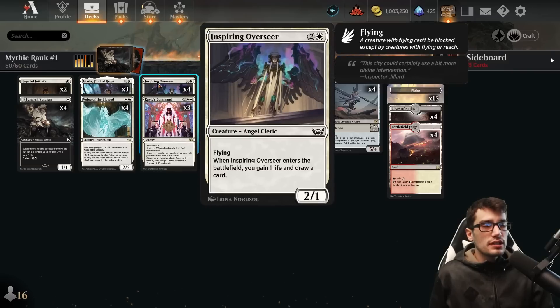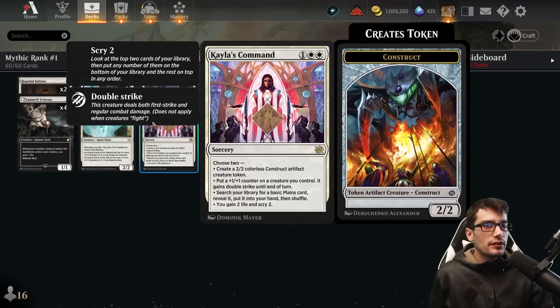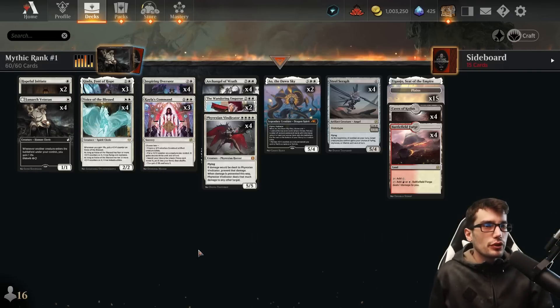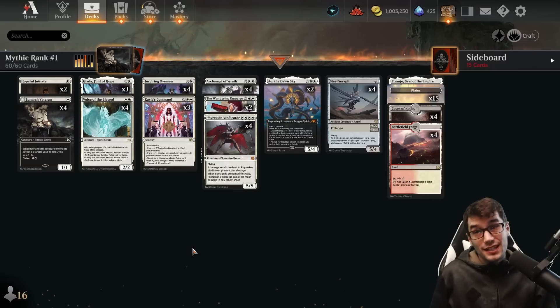We have Inspiring Overseer for three mana — a 2/1 with flying. When it enters the battlefield, you draw one card and gain one life. Kayla's Command is a three-mana sorcery, choose two: create a 2/2, put a plus one plus one counter on a creature you control and it gains double strike until end of turn, search your library for a basic Plains, or gain two life and scry two. We have the life gain here, and we can also make creatures which will trigger the Veteran, as well as directly applying the plus one plus one counter to the Voice and giving it double strike.